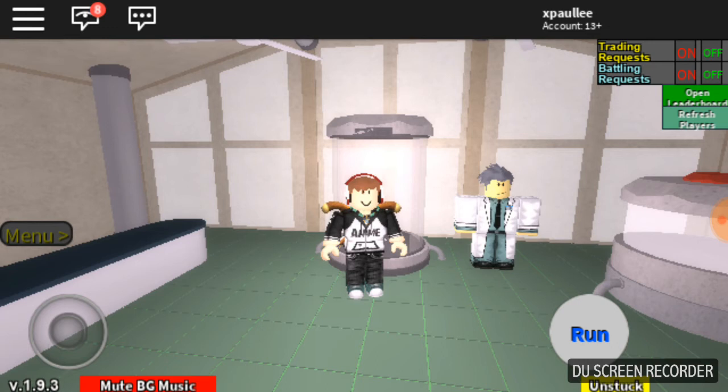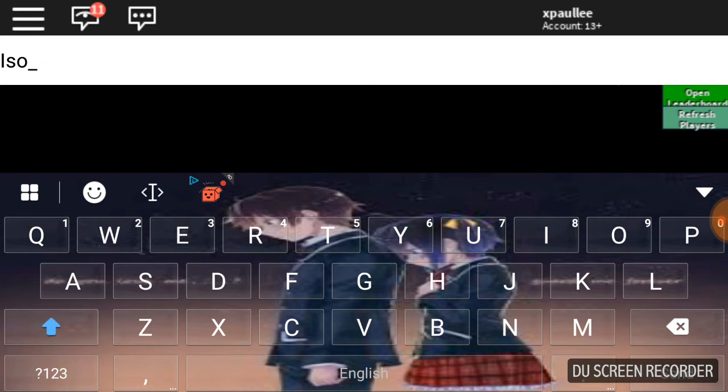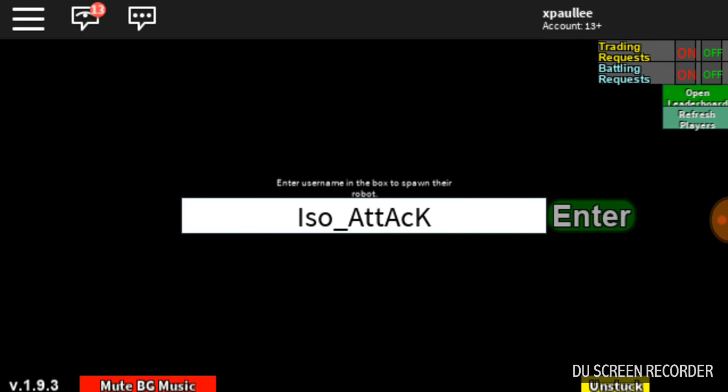All you have to do is type ISO. It doesn't matter if it's caps or not. If you want to change the attack stat, you just type ISO underscore — it's always gonna be ISO underscore — and then type the stat that you want. For example, I want the attack stat, so you just type it in any way you like and it will give you the bot that you wanna battle. It's mostly used for EV training.